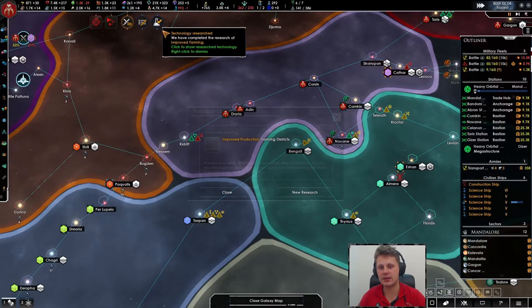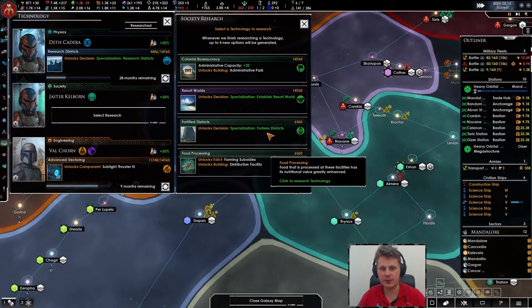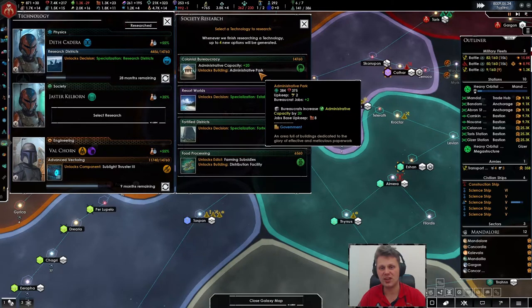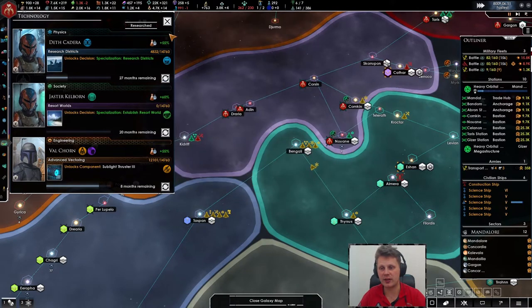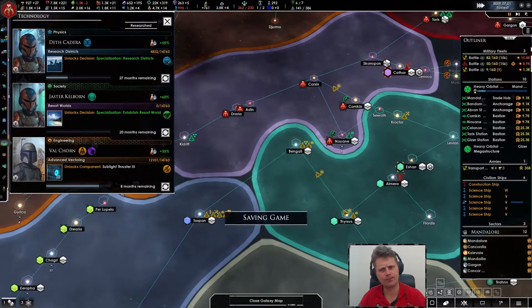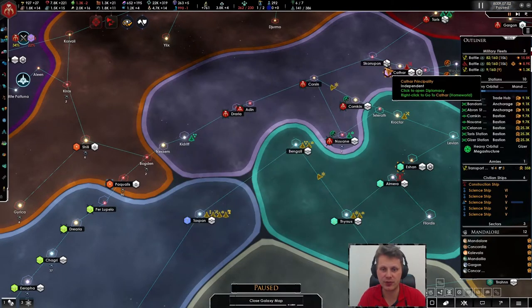Farming districts, resort worlds, fortress district. Farming subsidies — more food. I kind of want to go with the rare tech here, it will take me just 20 months, which is weird since this other one is taking me 40. Strange — well, it's fine. Let's proceed and hopefully we'll get something good out of that.